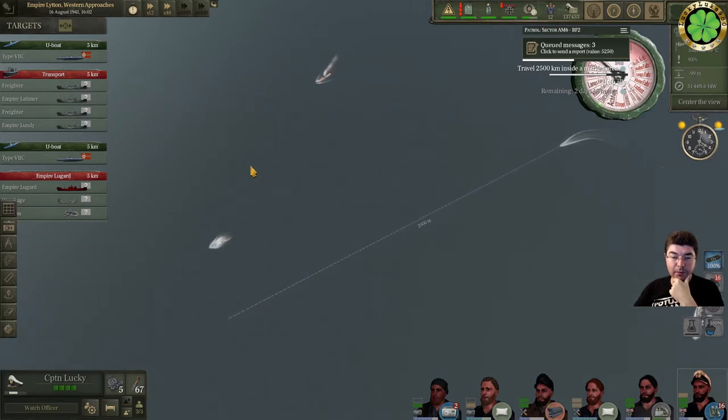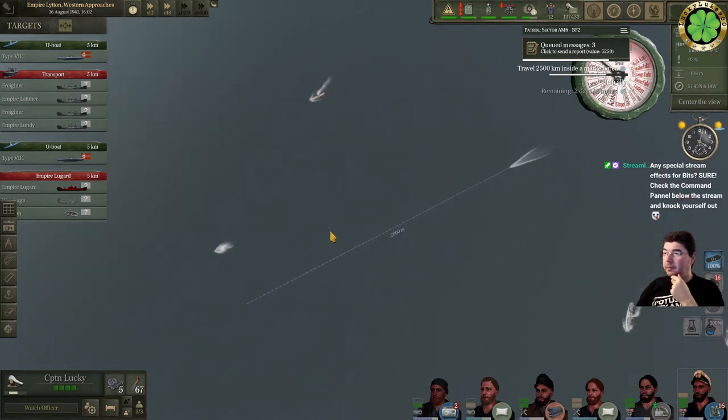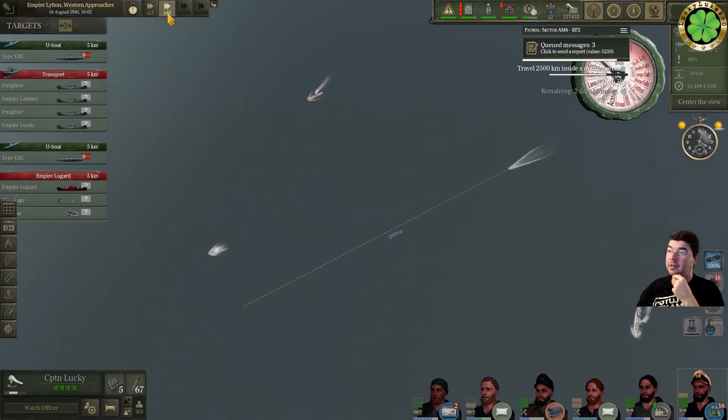I knew that food depletes based on how many men are on board, but I didn't think that oxygen is also included. You can disable the O2 consumed per sailor within the settings. I'm actually not going to change it, but I did notice that you run out of oxygen pretty fast.